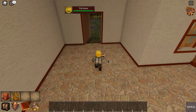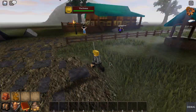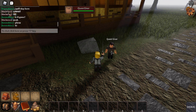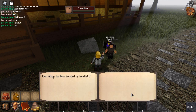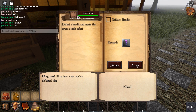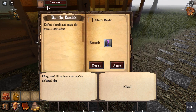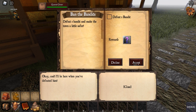Now that I'm geared up and have a sword, I'm going to show how questing works in my game. To get a quest, you just talk to the quest giver or an NPC. The dialogue comes up, and depending on the choices that you choose, it'll give you a little prompt that asks you if you want to accept or decline the quest.